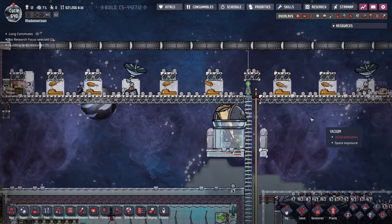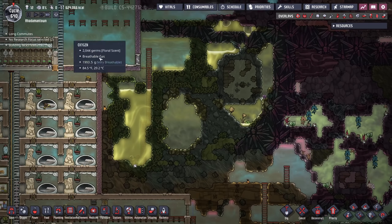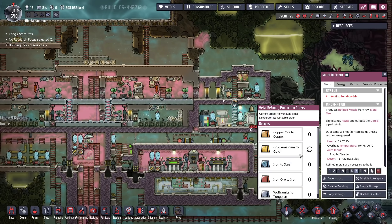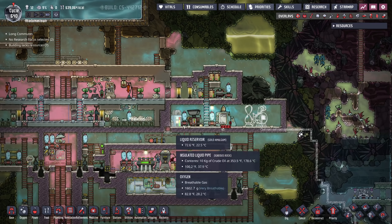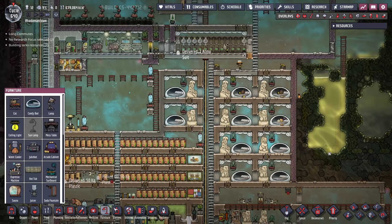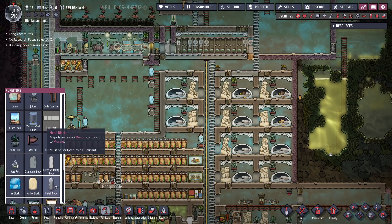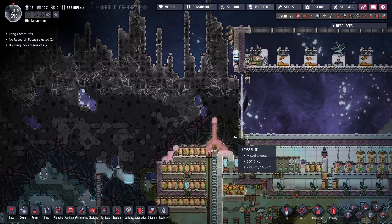Let's get the auto-sweeper in — I had it face inwards. Another thing I'm probably going to want is to stop making gold and start making steel. How much gold did I end up getting? Enough for two more statues and change. Okay, that's fine.